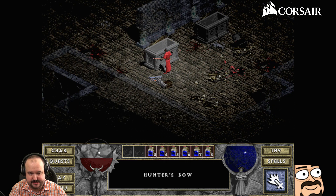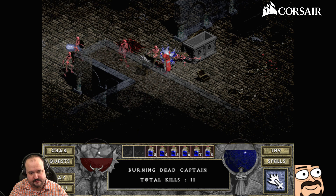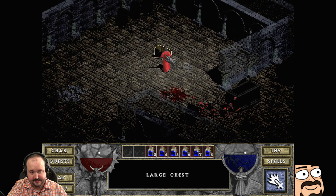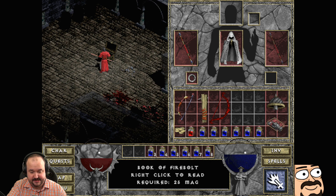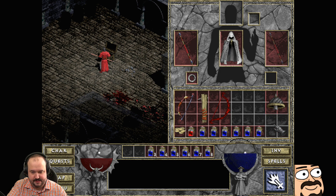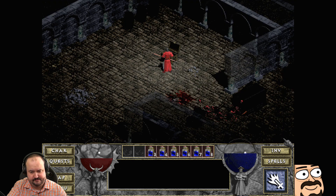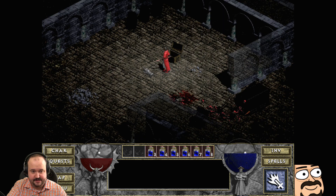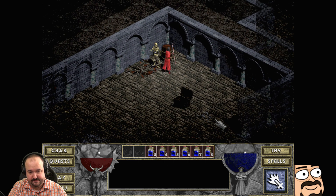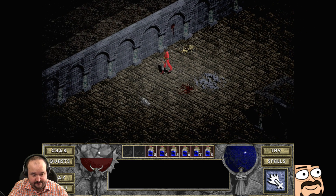Those red guys are very resistant to fire so I have to use Holy Bolt on them. Firebolt again — alright, Firebolt is 5 mana, 13 to 22 damage. Now it's 5 mana, 14 to 23 damage. Did that even change? Very very minor difference — at least the upper range went up a bit.